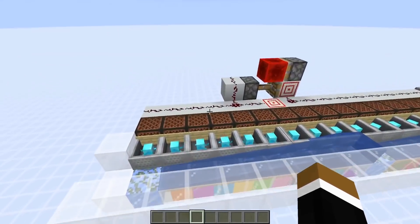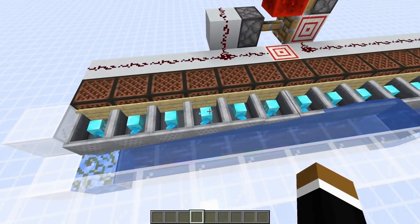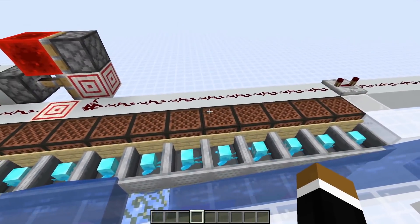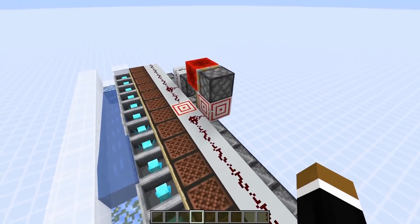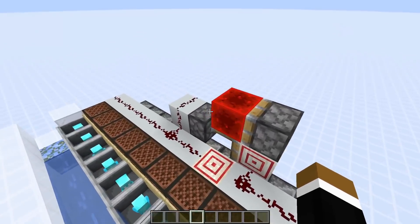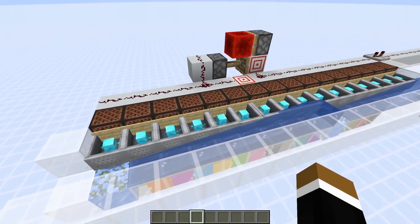Now we trigger all of the note blocks in the back in the same tick and the allays get correctly assigned to them. Previously the issue was that the note block triggered first would assign all the allays to it. Now with the change it's much more straightforward. I was also curious if maybe something like a block event delay would have any effect, so we have an instant repeater in here. It's definitely not the case — as long as it's triggered in the same tick, all the allays get assigned correctly.